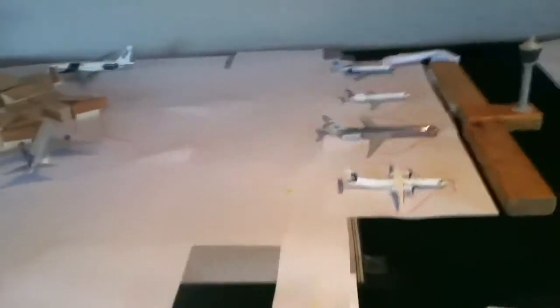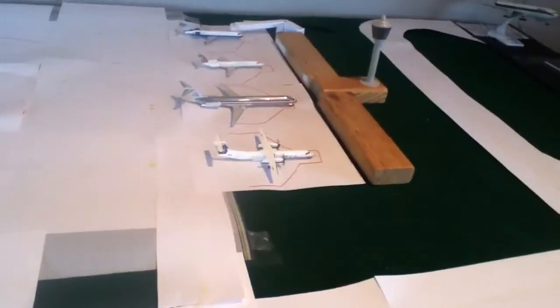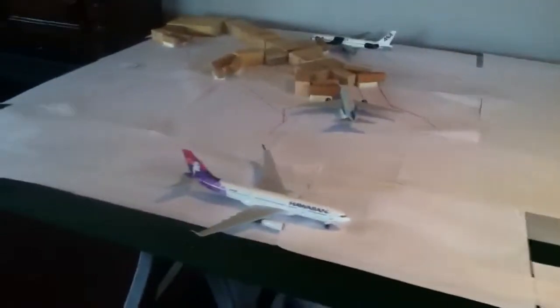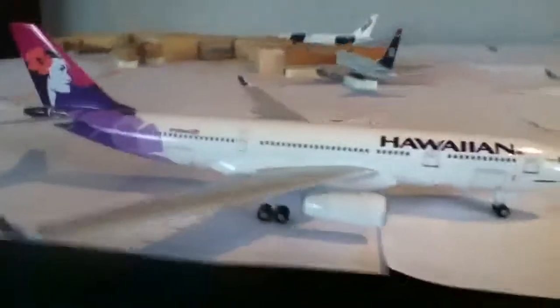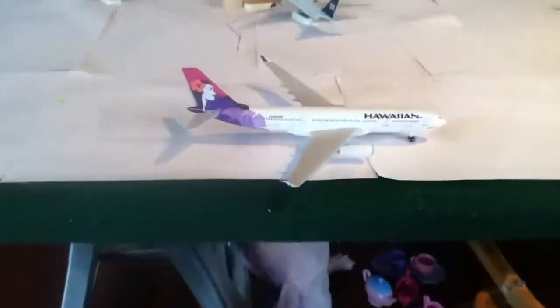I've also got an AirTran 737-700 on its way to the airport coming from Atlanta, an American 737-800 coming from Dallas-Fort Worth, and a US Airways 821 which is going to depart for Phoenix soon. There's also a Hawaiian 767-300 from Skymarks - I added the landing gear since it doesn't come with landing gear - and it just pushed back and will be going to Honolulu soon.